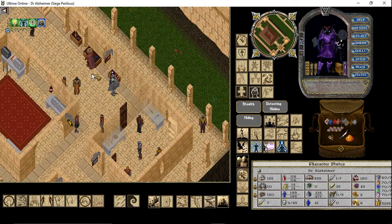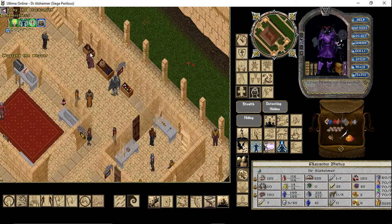Hello fans of Ultima Online, this is my fifth video. This time I want to show you how to enter Bedlam, which is a very nasty dungeon in Malas, more specifically in Umbra, which is the capital city of the dark part, the necromancer part of Malas.